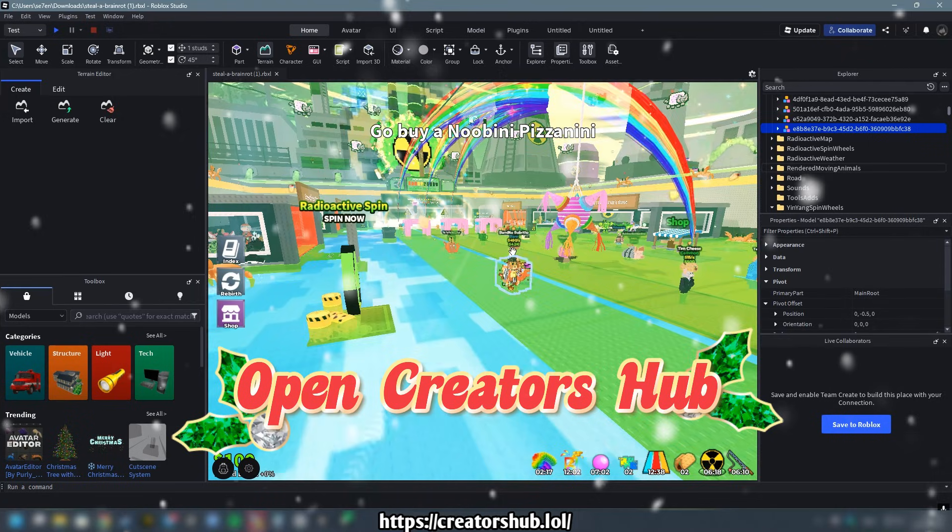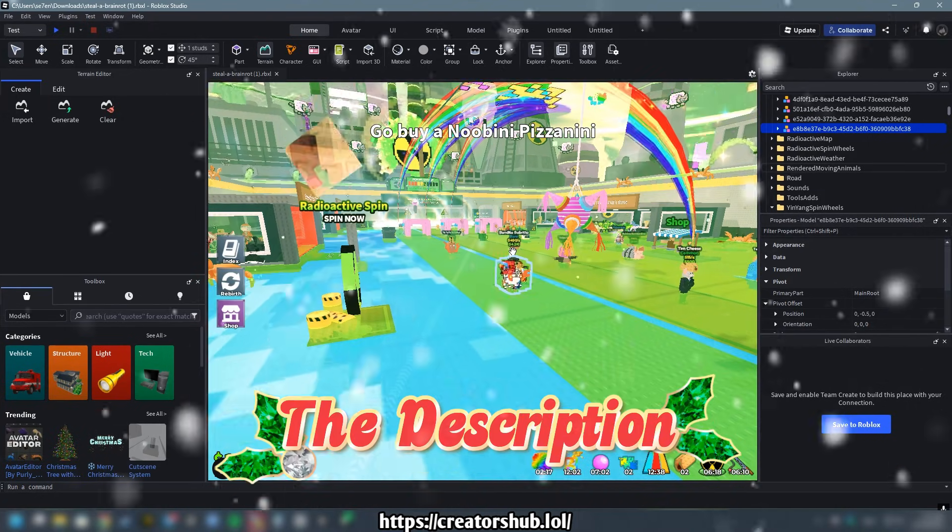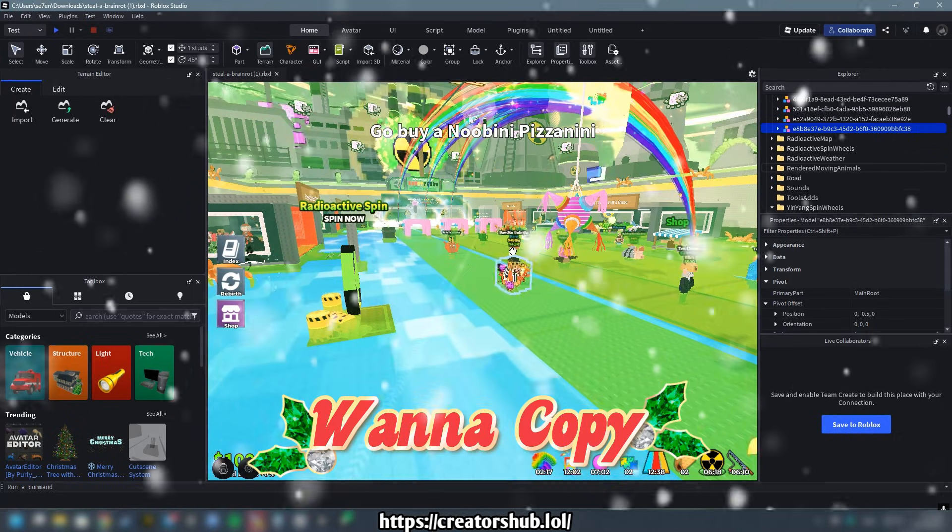To begin, open CreatorsHub.lol by following the link provided in the description and scroll down to the game you want to copy.